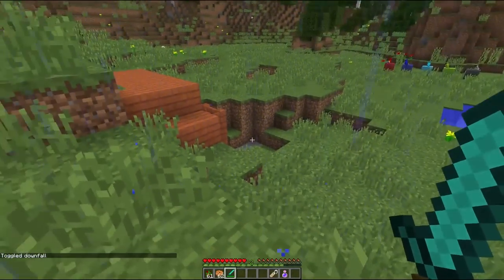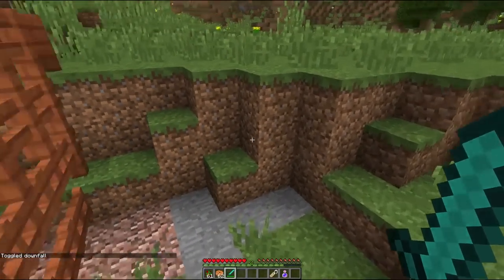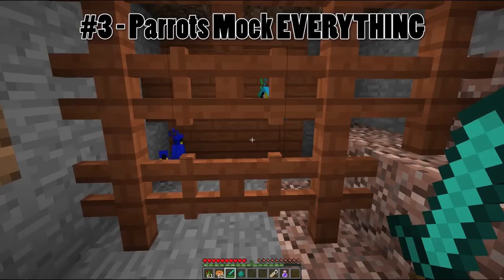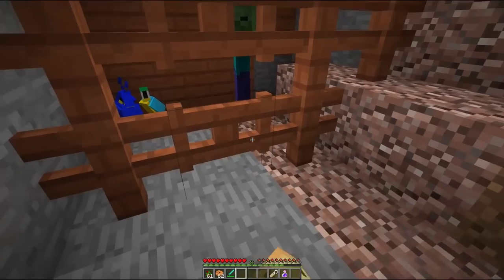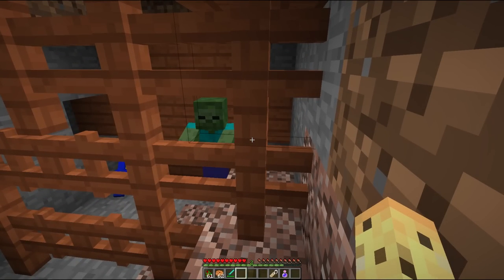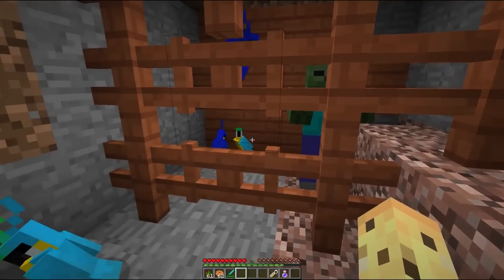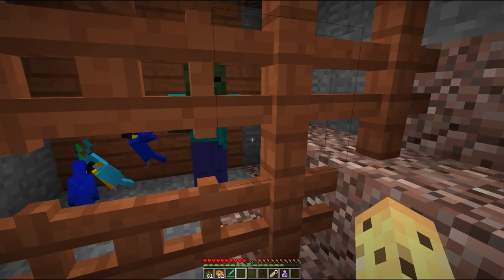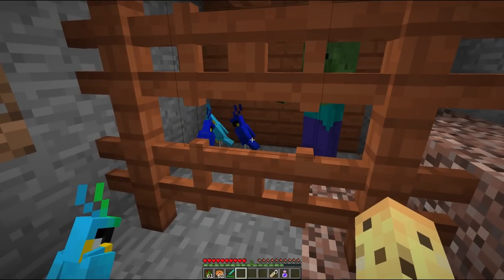Let's move on to the third Easter egg to do with parrots, which is a really cool one because it matches their real-life behaviour. I'm sure we all know that parrots in real life mock the mobs nearby them, and that's also true in Minecraft. So if we quickly set this up and lock them in, you'll notice how there's going to be some zombie noises, and after a little bit — I'll give you some listening time. Do you hear that right there? You can hear the main zombie noise, and you can then also hear just afterwards some of the parrots are mocking it.